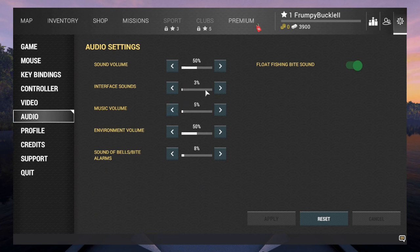Here's your audio. I change mine down. Interface sounds — if you keep them wide open, every time you hover over anything you'll hear constant clicking that'll drive you nuts, so turn that interface sound down to around three. Music volume can be very annoying and loud at 50% — I jack it down. Sounds of the bite alarms are set at about 80% by default — that will pierce your ears. I keep mine under 10%, and that's plenty loud enough. Float fishing bite sound — you want to have that on.